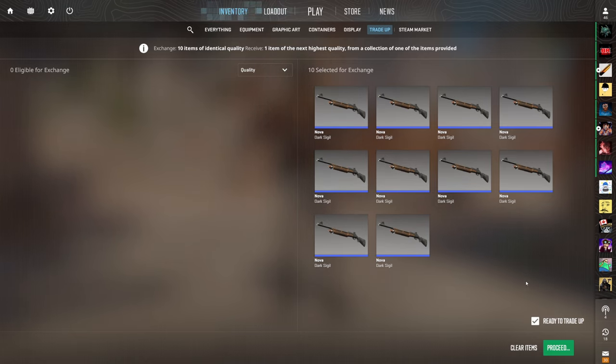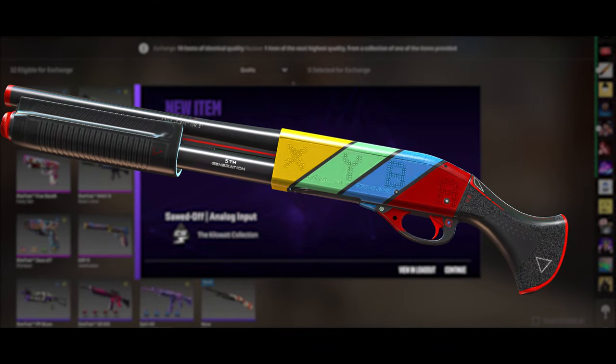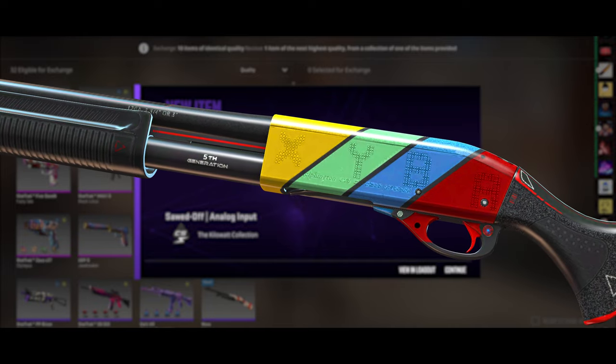Show us the Glock 18. Three, two, one — boom! Let's go. That's the other profit outcome — it wasn't the Glock 18 but it was the Analog Input. 28 cents of profit. Let's go, baby.